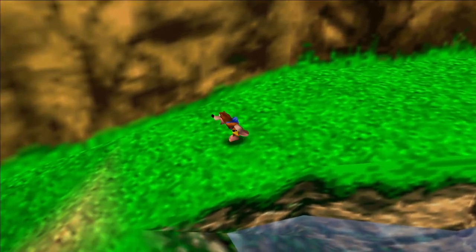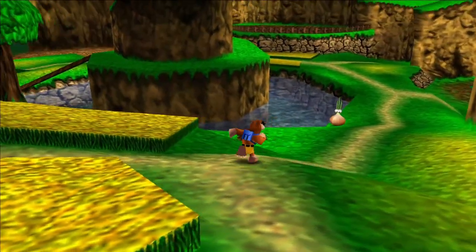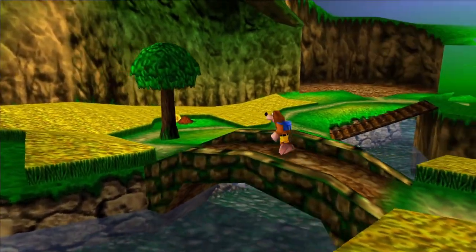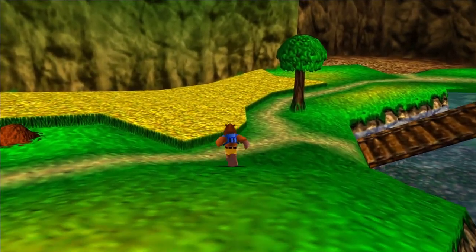Now the next set of honeycomb pieces — there are two in every world in this game, and there are nine worlds total. I'm going to start off by showing you where the next two are, which will be in Mumbo's Mountain. I'll see you guys there.